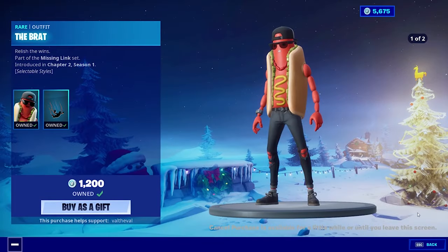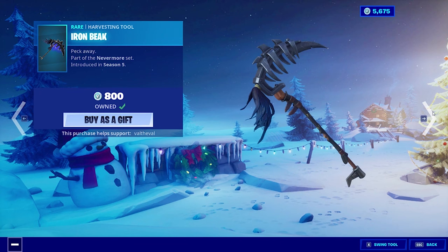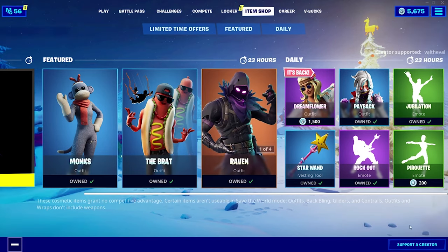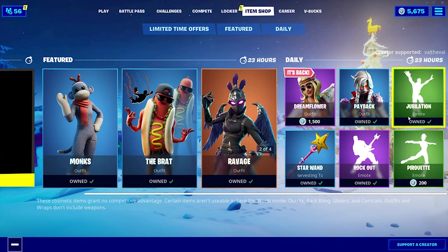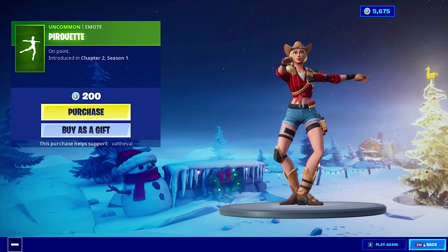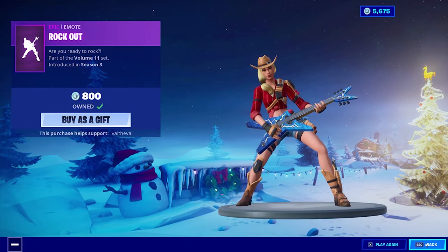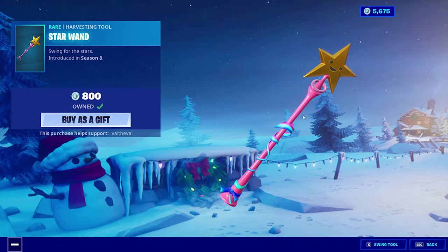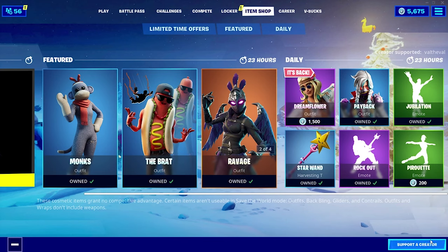Let's see what's made of returns. We have the Brat skin, the Raven skin, Ravage skin, Iron Beak pickaxe, and the Feathered Flyer. And then we also have the Dream Flower skin, the Payback skin, the Jubilation Emote, the Pirouette Emote, the Rockout Emote, and last but not least, the Star Wand — one of my personal favorite pickaxes. I love the sound this one makes.